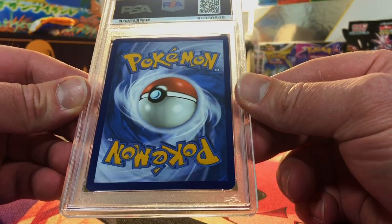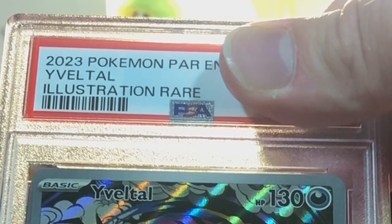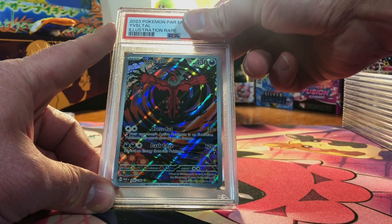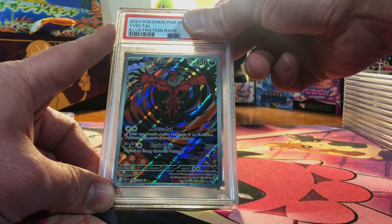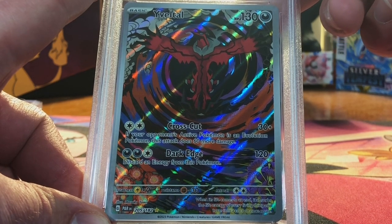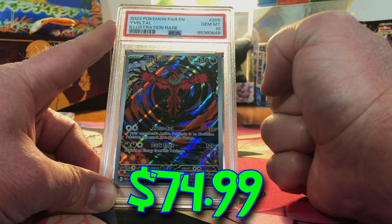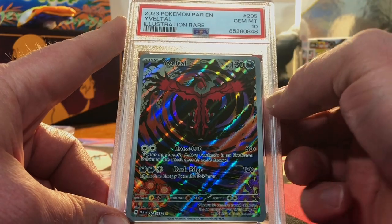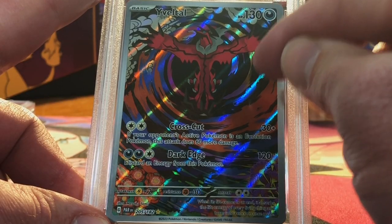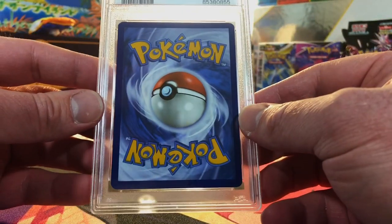We got 4 reveals left. Nothing wrong here either — the Yveltal Illustration Rare from Paradox Rift. A little right heavy, so probably a 9, but I would not be surprised if it was a 10 since centering is the only issue and it's really not that bad. I love being wrong — 7 Gem Mint 10s! I am psyched out of my mind. This was one of my favorite artworks in Paradox Rift.